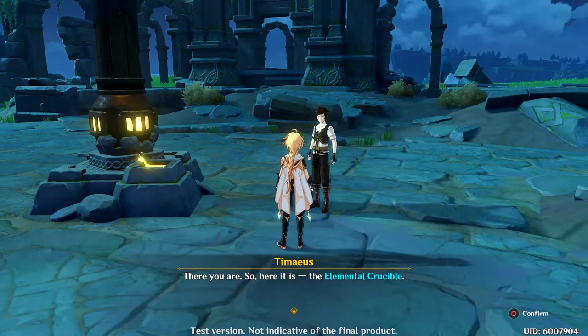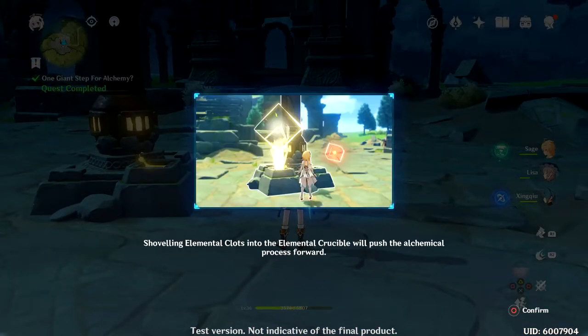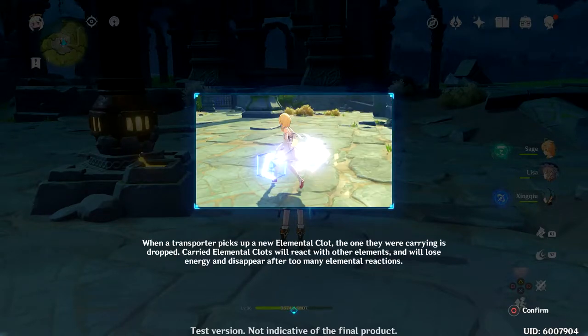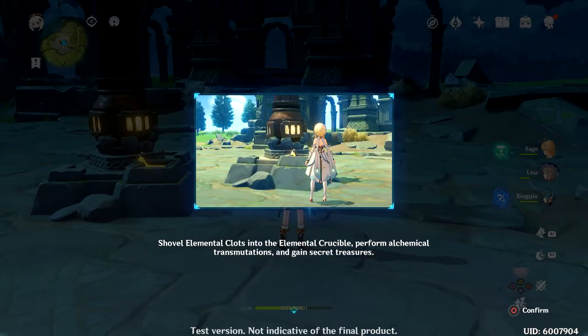Here it is — the Elemental Crucible, it's fired up. Ignite. Shoveling Elemental Clots into the Elemental Crucible pushes the alchemical process forward. Defeat the monsters. If a transporter picks up a new Elemental Clot, the one they were carrying is dropped. Once a fixed number of Elemental Clots have been transported, they inoculate the transporter, causing them to move Elemental Clots and perform transformations.